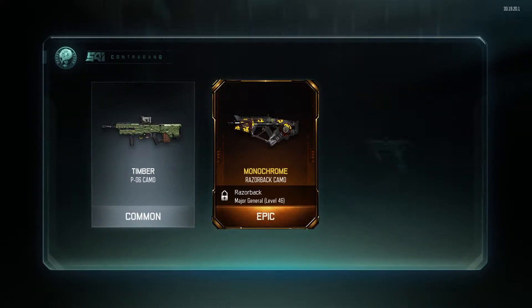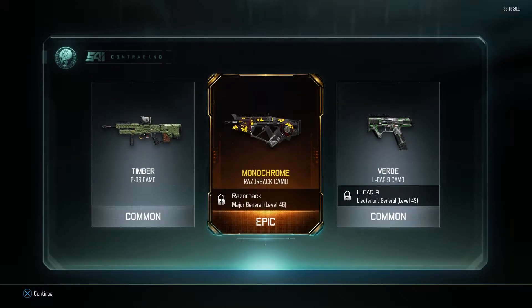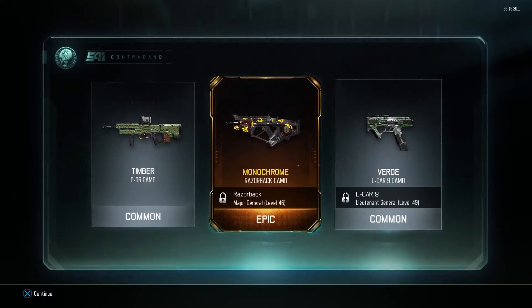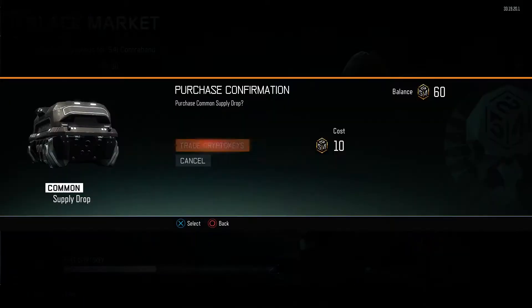That could be an epic in this — yes! Monochrome Razorback camo, sorry if that was a bit loud, but hell yes. I love getting epic stuff; that does look epic. We're gonna have to jump into a private match after this and check that out. Then we got the timber camo for the P06 and Verde for the Elka — nothing too special after that. But there we go, that is our first epic thing in supply drops. Drop a like if you think that's awesome in the first case as well.